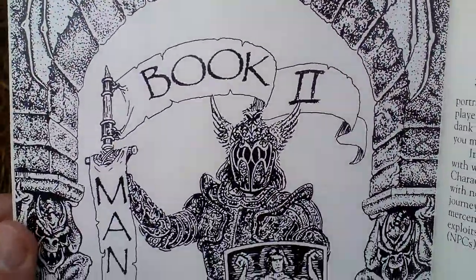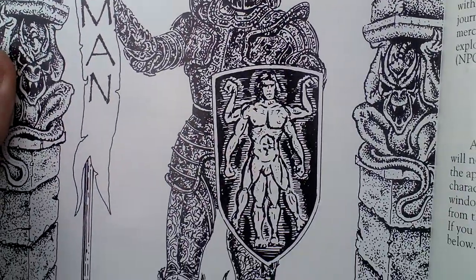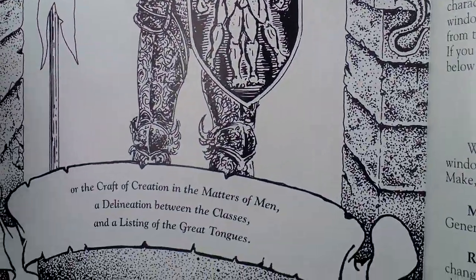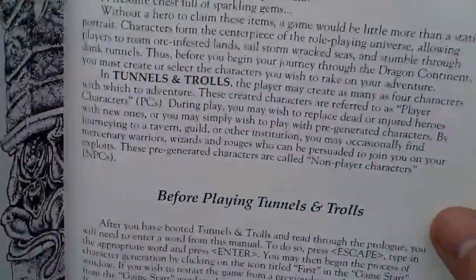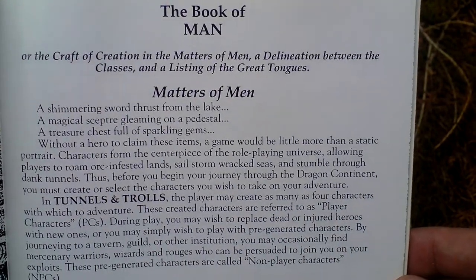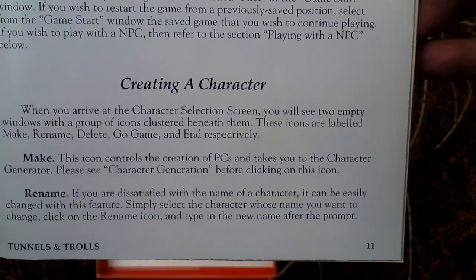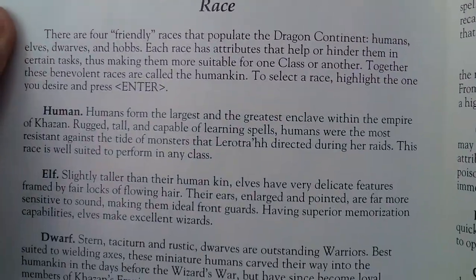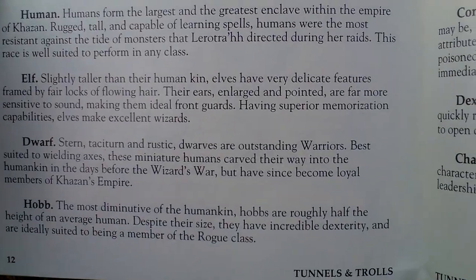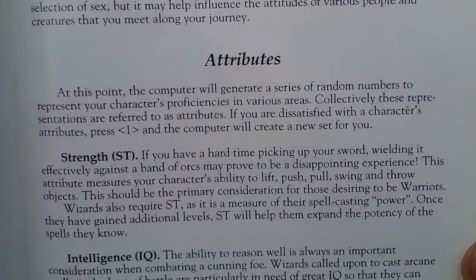A very nice picture of a dragon warrior — or actually a man, I didn't recognize it at first. Then we get to character creation, showing the races that inhabit the game world and the character attributes.